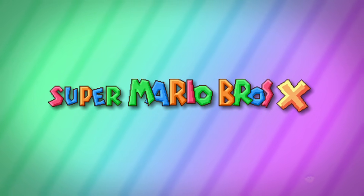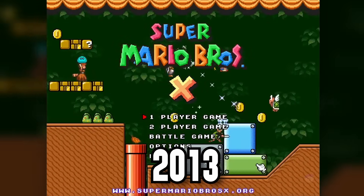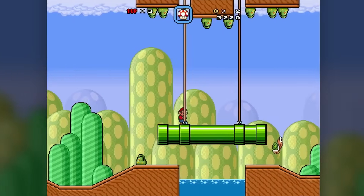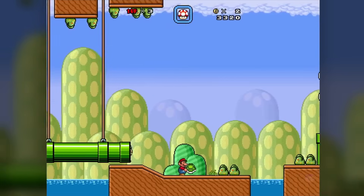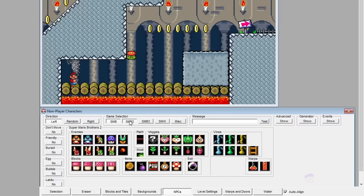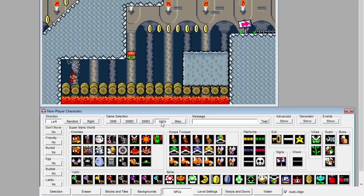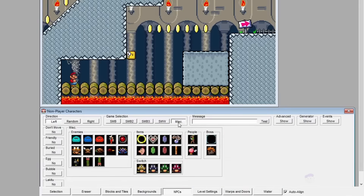Now it's time to move onto the meatier stuff — Super Mario Bros X. This is a fun game that released back in 2009, though the version shown here is from 2013. It combines elements from several 2D Mario games and features a level editor — a pretty powerful one at that. The sheer amount of objects, tools and customisation options on offer is beyond anything we've seen so far, and even beyond Mario Maker 2 in many ways.